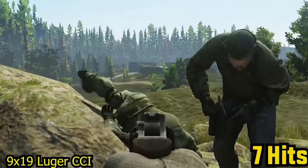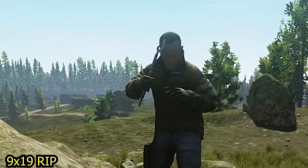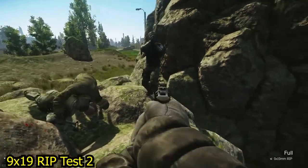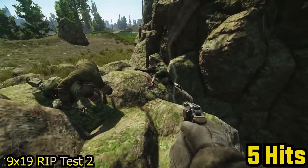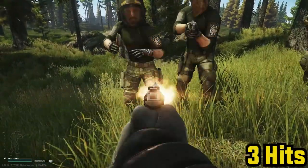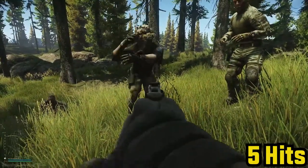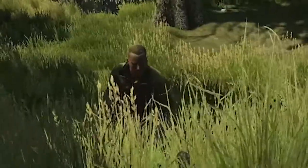In this first test, we can see it takes 7 rounds of 9x19 Luger CCI to the leg — that's over a full cylinder. Yikes. 9x19 Rip has an extra 32 damage, which should make it at least one less round to kill. We can see this as my testing subject folds under 5 rounds. 9x19 Rip Part 2 tests again at a solid 5 rounds. Let's move on to 357 to compare. For the first 357 Magnum Hollow Point test, it looks like it's a solid 5 hits to the leg.